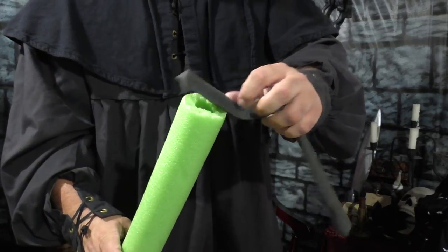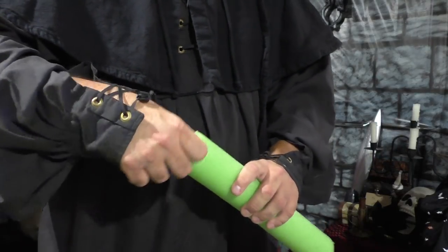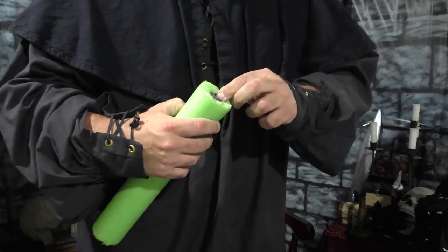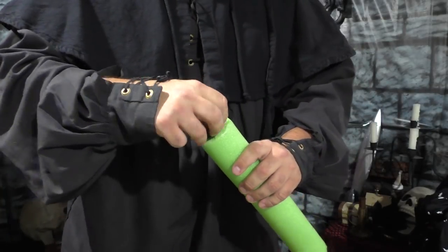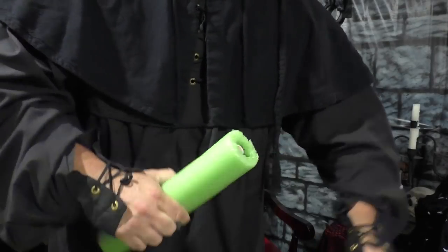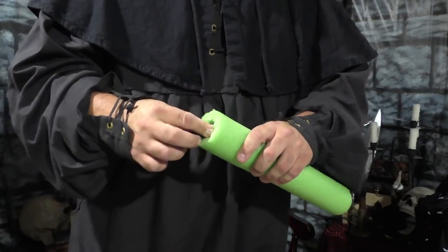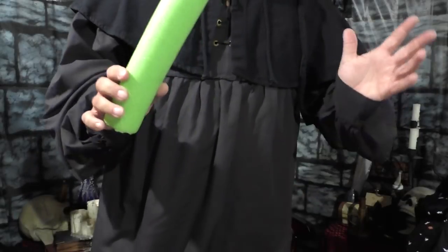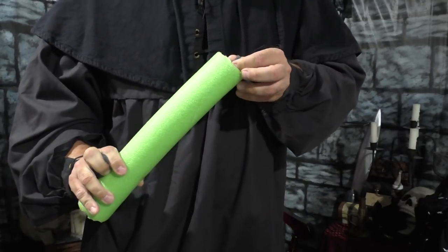From there we'll take a little bit more foam and stuff it in the ends to further conceal the pipe. Some people may say that foam will break down over time — yes, all things decay, and in 10,000 years when this foam breaks down I'll make another one. But if something catastrophic does happen, this is why a lot of people make these type of boffers: for basically two dollars worth of supplies you can make as many as you want. I could probably make five of these out of one pool noodle and one section of pipe. They're super cheap — if I lose one in the woods, I don't care.